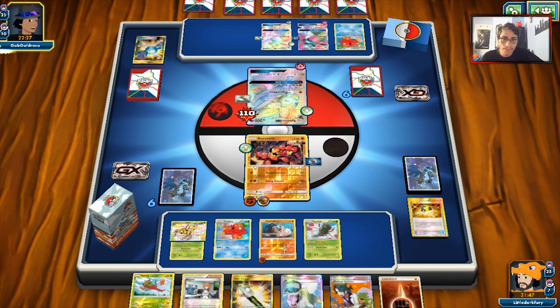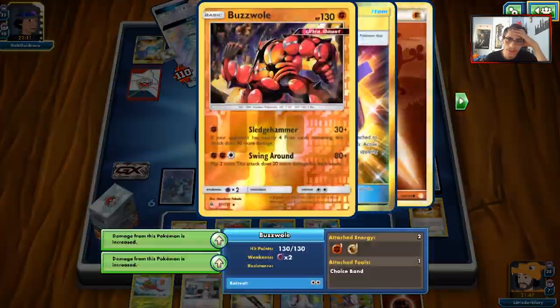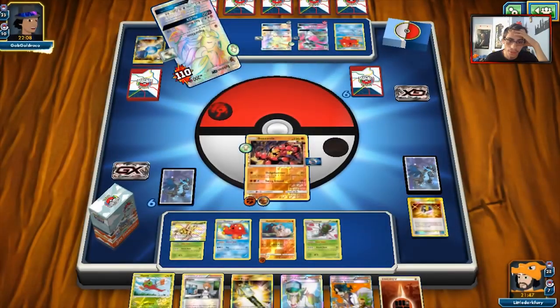Let's see what he does here. I don't think Baby Buzzwole survives the turn actually. Sylveon is heavily damaged — I don't know if he's playing Max Potion or Ace Rola. He's actually just got a Magical Ribbon. So we can N him and then Swing Around, knock him out. Bit of a waste of Buzzwole here, but we took care of Sylveon, and we could use the Omega to take care of these Gardevoirs.